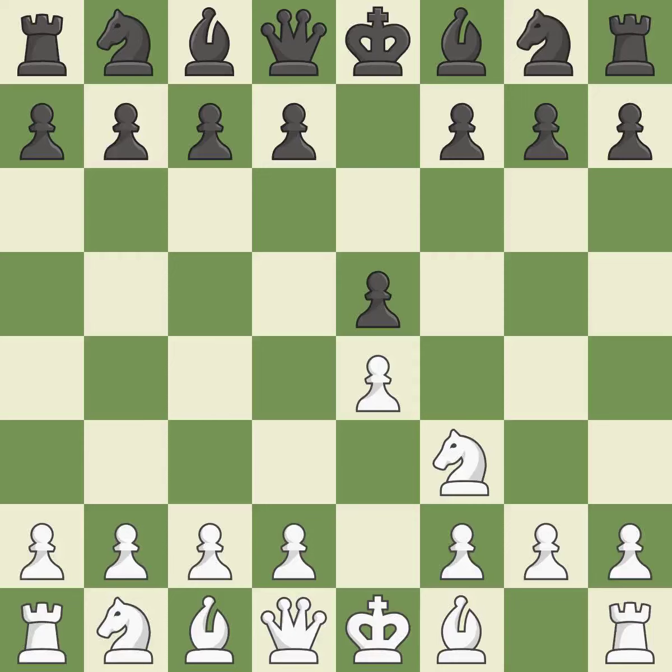E5 frees up the queen and bishop on the dark square. The move Nf3 advances the knight toward the center, engages the E5 piece in combat, and sets up a castle. Nc6 defends the pawn on E5, advances the knight toward the center, and scans the D4 square.